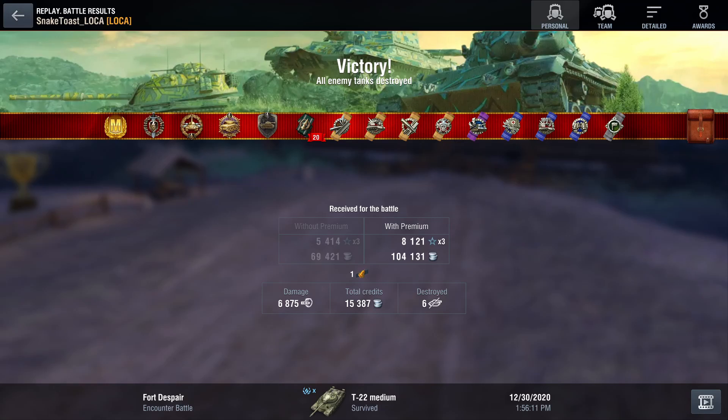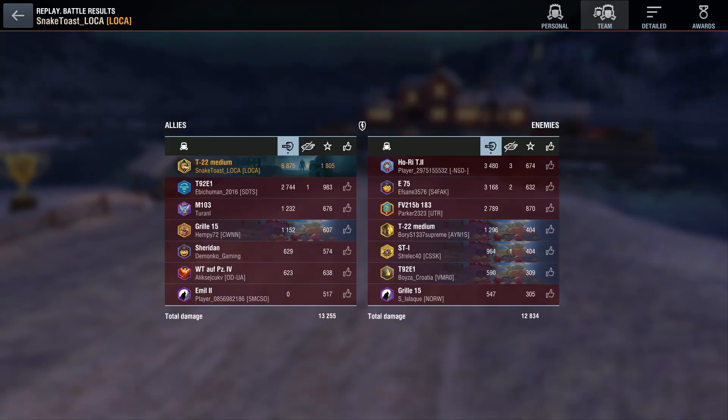Looking at the team statistics — of course if you have to do 6,800 damage to win, the rest of your team isn't going to do much. A huge thank you to the M103 on our side, who maybe wasn't doing that much damage but was using his HP in an efficient way, enabling me to do damage in return and actually secure the win. The enemy Hori, E75, and FV215b 183 were doing a lot of damage and were really the force behind the enemy push. Also congrats to the enemy T22 — he may not have done that much damage but he was certainly playing really well, using the strengths of the T22.